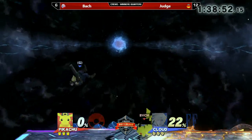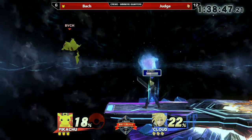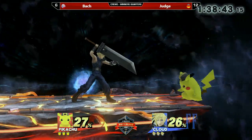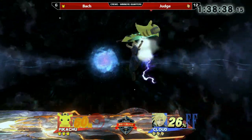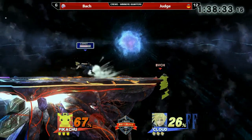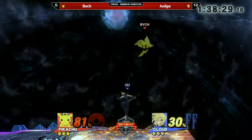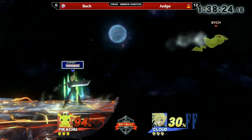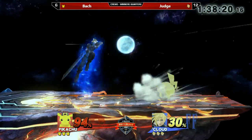Here we go — Bach picks Final Destination, not wanting to give any hiding spots on platforms for Cloud. On the other hand, he really loses Pikachu's cancel options on platform ledges. We'll have to see how this counterpick goes. Probably he's scared of the Cloud juggle from last game — always getting the second or third up air. That's probably why he picked Final Destination: there's no platform to land on.